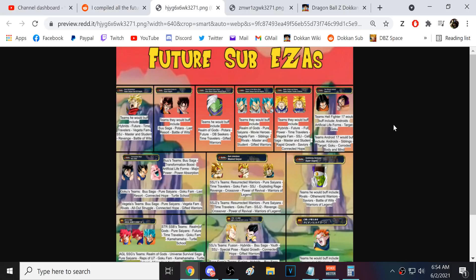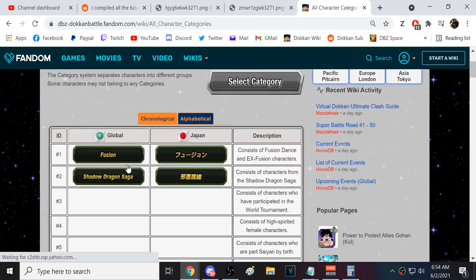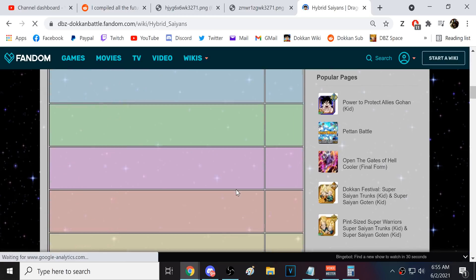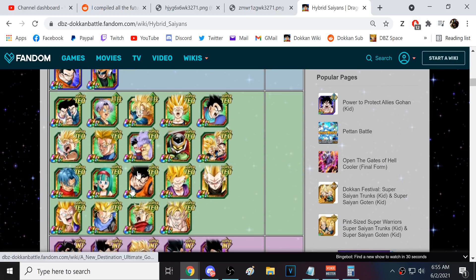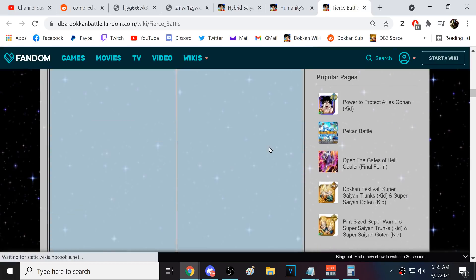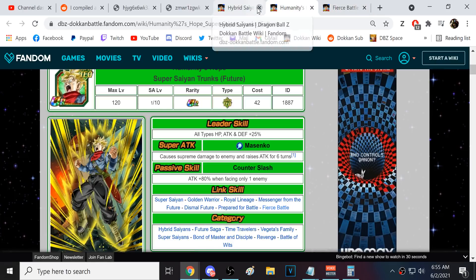The first one we have is TEQ Super Saiyan Trunks. I think the next in line is actually the two base Vegetos, but we start with TEQ Trunks, which is fine. He's on a lot of teams. It's hard to say exactly how good this Trunks is going to be — let me pull up Hybrid Saiyans. He's old; he came out with PHY Vegito Blue. His EZA will be a sub EZA from the PHY Vegito Blue EZA.